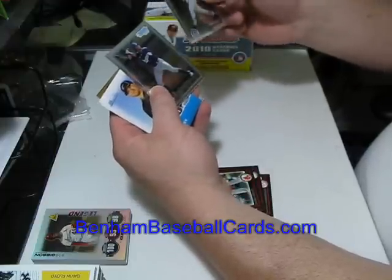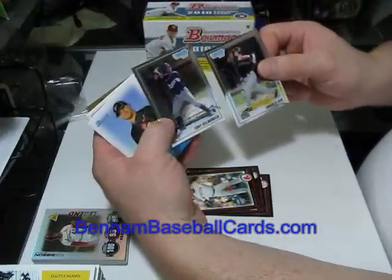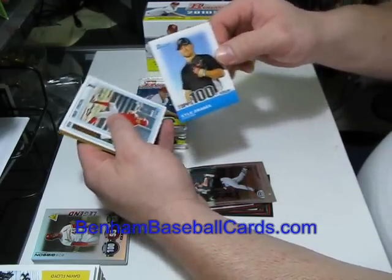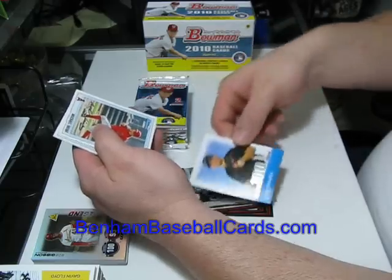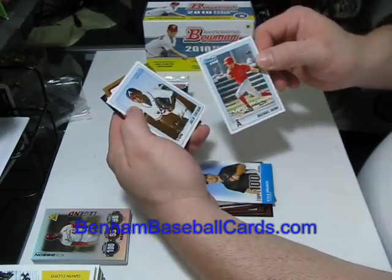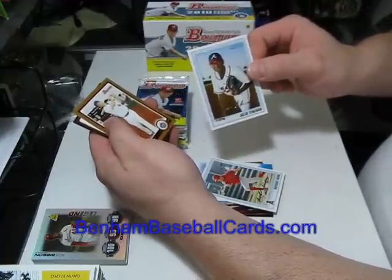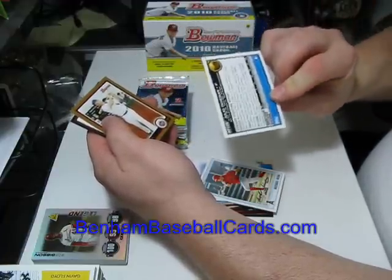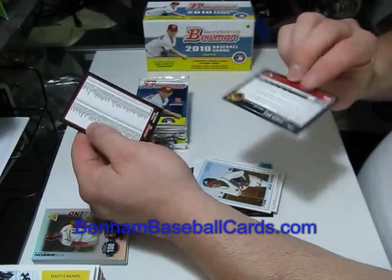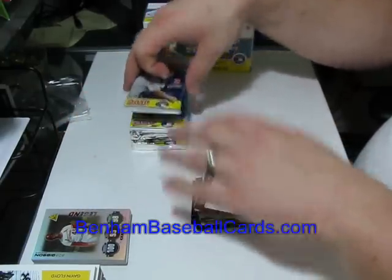We got a Jared Clark and a Tony Delmonico chrome first cards. Kyle Drabek — the Blue Jays' top 100 prospect. Michael Wing, first card regular, not chrome. Julio Teheran — not a first card and not chrome, so it's still a Bowman prospect but he must have had another card somewhere. Jason Bay is the gold card, and a retail checklist. That's pack number one out of eight.